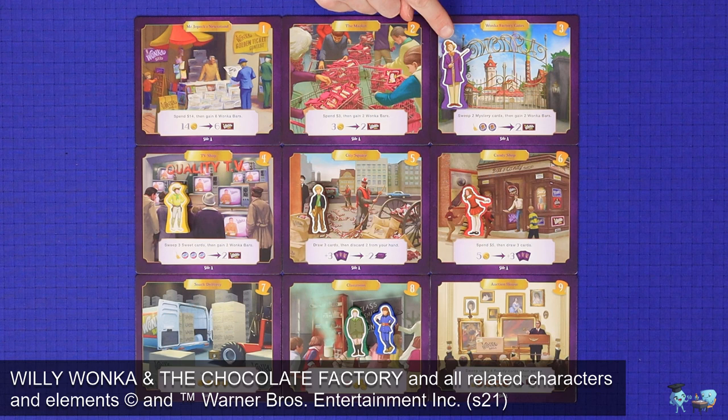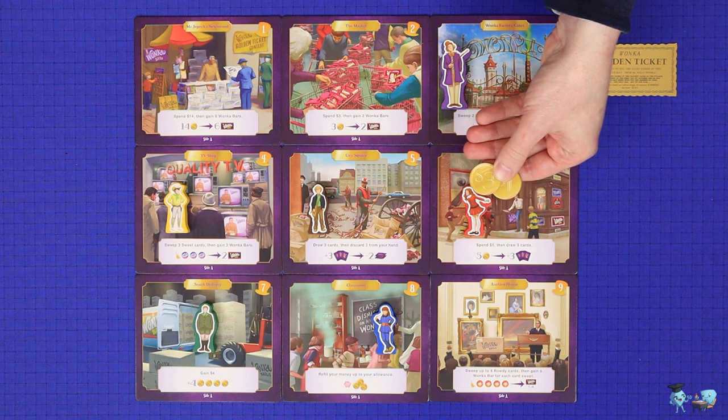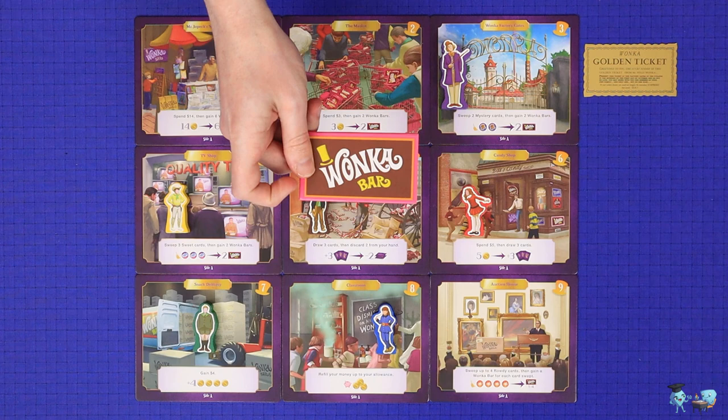The brilliant but mysterious chocolatier Willy Wonka will be opening his factory to a lucky few. The catch? You have to find a golden ticket hidden in one of his chocolate bars to gain entry. Now the hunt is on as you move around the board, gaining money and cards and exchanging them for Wonka bars, hoping for a chance to claim that golden ticket.